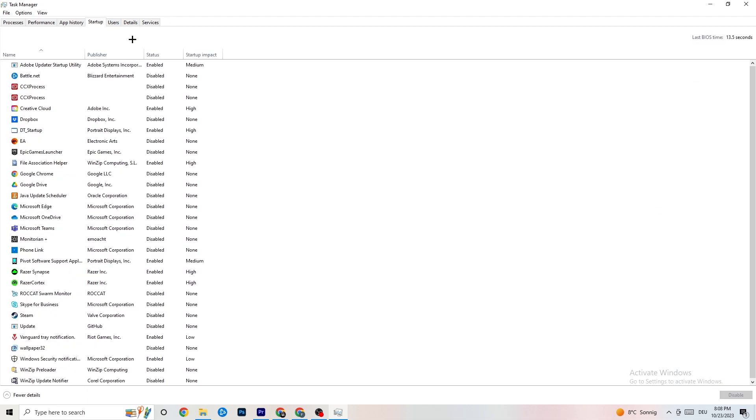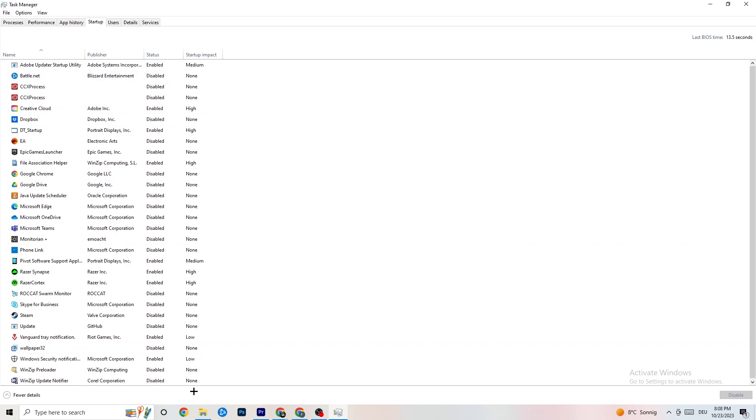Next, click on the Startup tab in Task Manager. Disable every single program that is auto-starting in the background to decrease GPU and CPU usage. Right-click each one and click Disable for any program you don't need running at startup. Once you're done, close Task Manager.